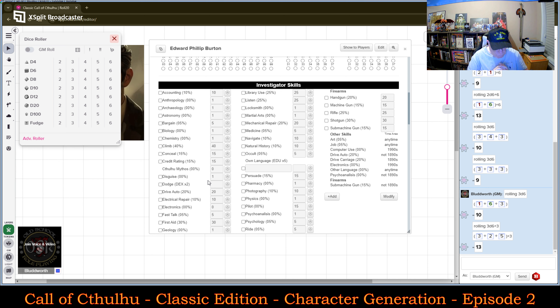As a Professor, I'm going to check off his professional skills — boxing those off. So: Anthropology, Astronomy, Chemistry, Geology, Library Use, Occult. Did I grab Archaeology? Not yet. Botany — I don't see Botany there, interesting that Botany is not on the sheet. I'll type that one in. Debate is also not there — I'll have to insert that in as additional skills.